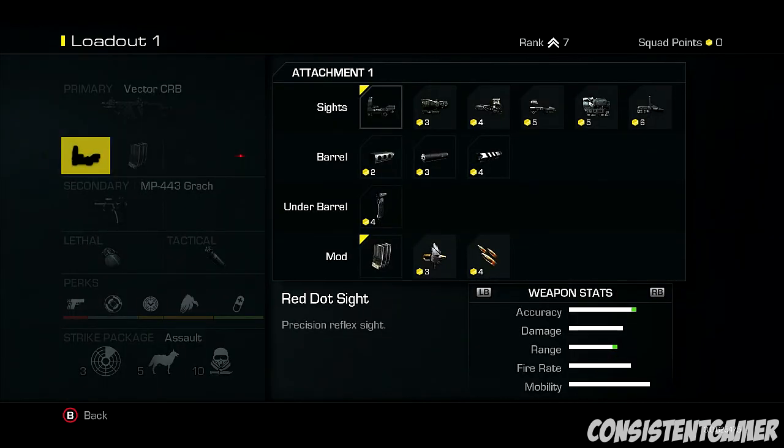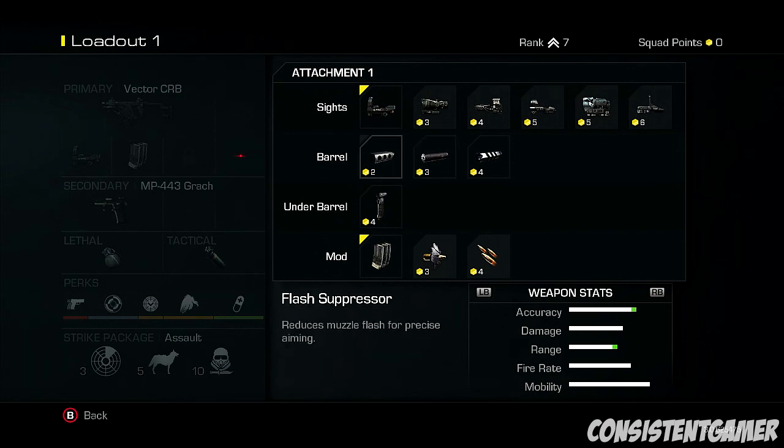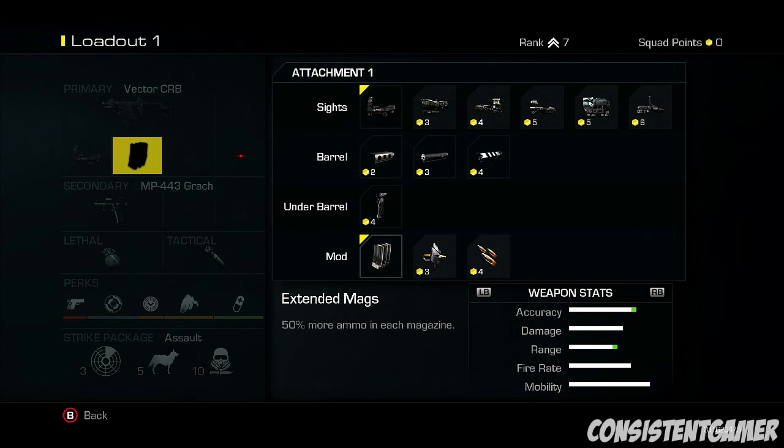The iron sight is a pretty good iron sight, but I went for the red dot sight - it's only three squad points. Obviously you can go for various scopes, but the red dot sight for me was good. If you like the iron sight, don't go for the red dot sight - just go with the iron sight standard. Now, do you recommend a silencer or extended mags? I recommend extended mags. In Call of Duty Ghost, extended mags will be key.